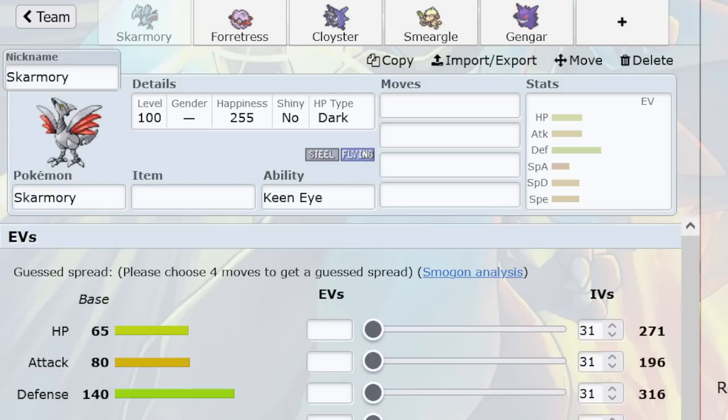Skarmory's other options like Drill Peck are mostly to help it get its Spikes going in Spikes wars, because Rapid Spin does exist. Protect Toxic Skarmory had such a stranglehold on the metagame for so long that you started seeing more Forretress, which that Skarm set can't touch. So it refreshed to Claydol, which is even better because it's immune to Spikes. Whereas with Forretress, some pressure can be exerted on it by teammates — spin blocking with Gengar, Pursuit chip from T-Tar.